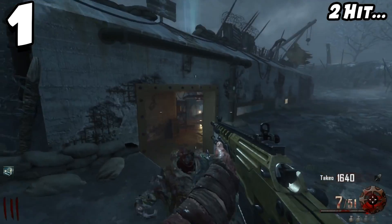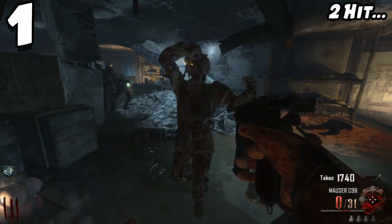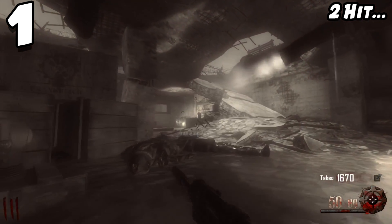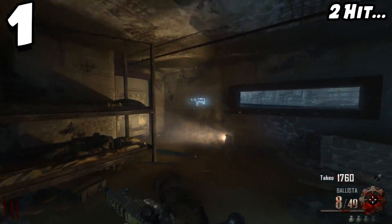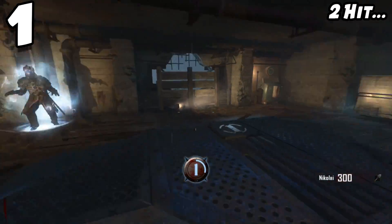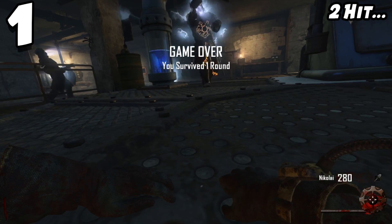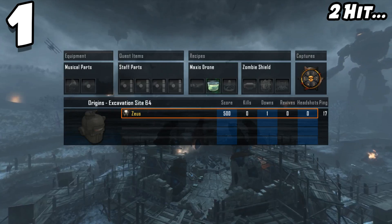In BO3 you don't have to be as focused, especially with Gobble Gums, so coming back to BO2 is a whole other world. It's so easy to die in early rounds on maps like Nuketown, Mob of the Dead, and Origins. On Origins especially — turning on generators or Gen 4 for Jug and getting randomly windmilled is infuriating. A zombie comes up behind you, hits you once, and before you can react, you're dead. It definitely deserves the number one spot.